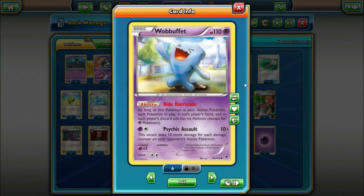We're also playing one Wobbuffet mainly for its Bide Barricade ability — as long as it's your active Pokemon, each Pokemon in play, hand, and discard has no abilities. This is a Stage 2 deck that plays Rare Candy, so if we go against a Vileplume variant, we can promote Wobbuffet to turn off their abilities and regain access to our items. It's also good against Shaymin-heavy decks like Gardevoir and Mega Rayquaza, and potentially Greninja, shutting off Giant Water Shurikens. Wobbuffet's attack Psychic Assault does 10 plus 10 more for every damage counter on your opponent's active.